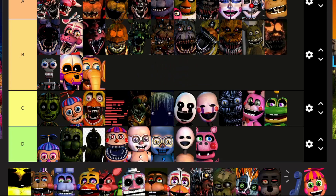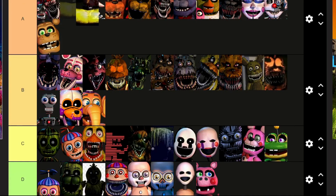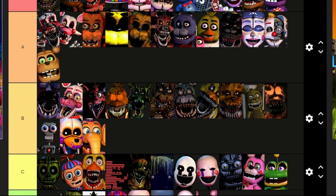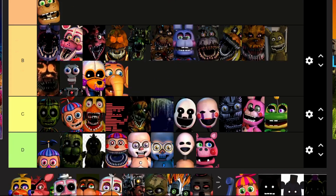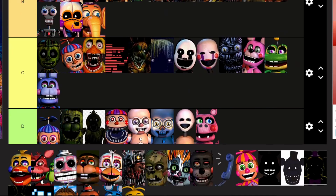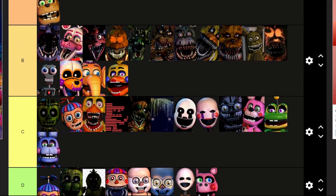Orville Elephant: B. Normal Golden Freddy: you're off in A, right next to your counterpart. This tier list is getting pretty big. 'Please deposit 5 coins' guy is going in S. Rockstar Bonnie: I don't want to find your guitar 24/7 — get in C. Rockstar Chica: interesting mechanic, you're off in B.